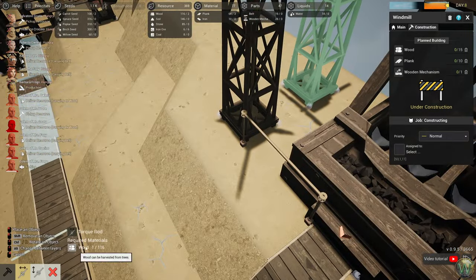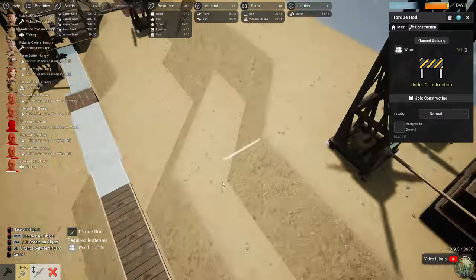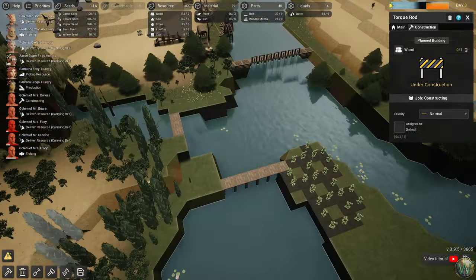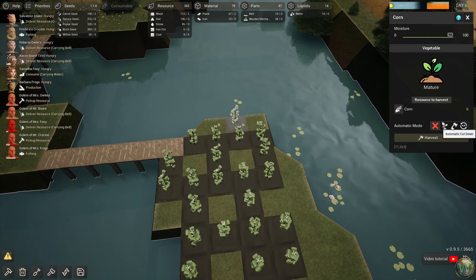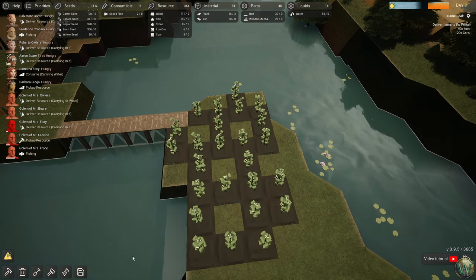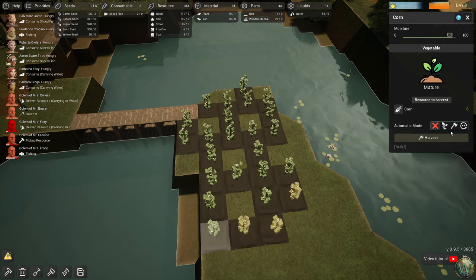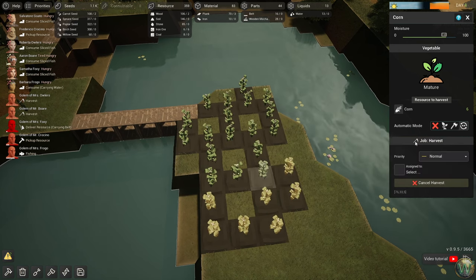And then here, and then here. Build, build, build. We can also set all these to harvest. Is there a way to select them all easily? No, not that I can easily see. We're getting another dry season now, so I'm going to have to go through and do this one at a time. That's okay.